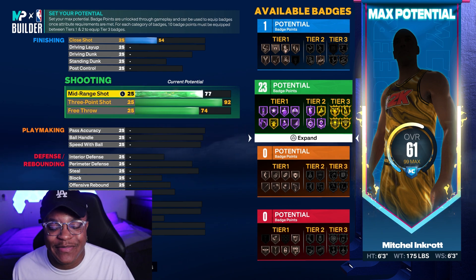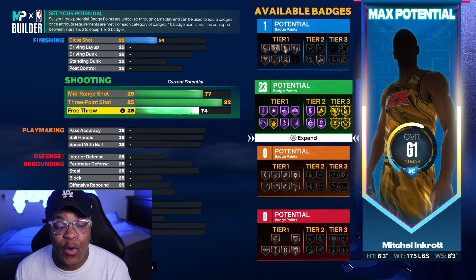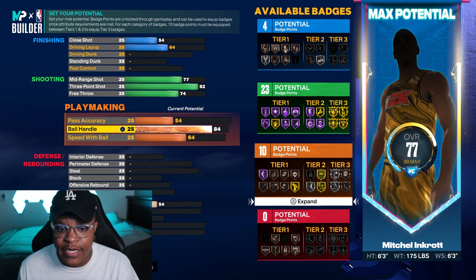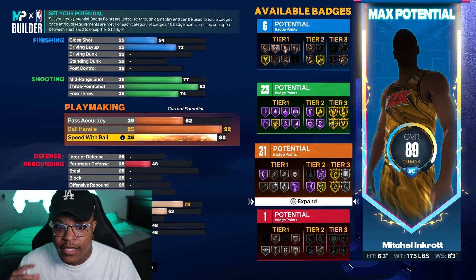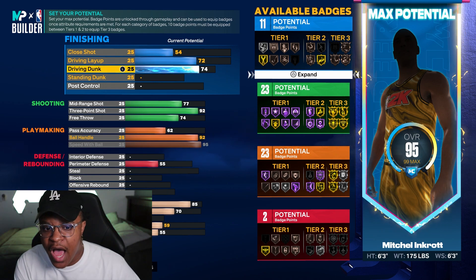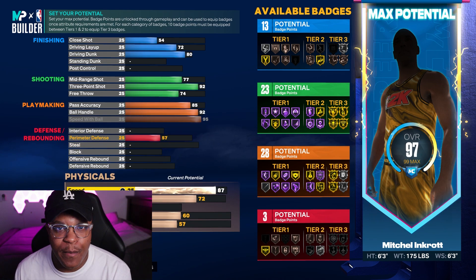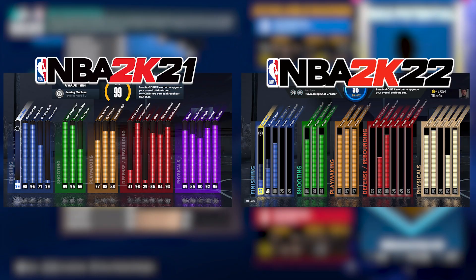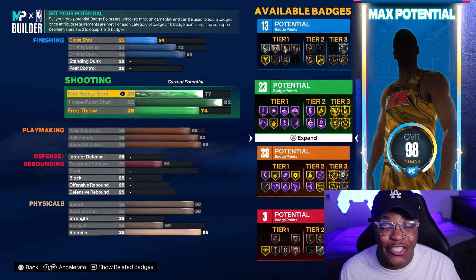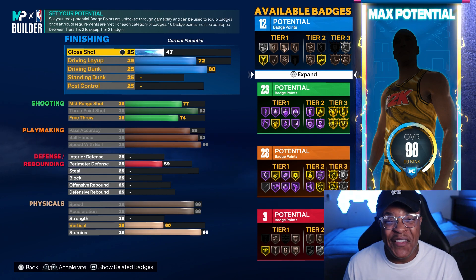Don't worry about the name right there — we'll explain that in another video. So as you can see, I went with a 92 three-pointer with this build. This is my second build that I ended up creating. As you're going through the builder, if you put up your ball handle, your driving layup, your speed, your acceleration — all that stuff is just flying up. You can't have three areas where your player is super overpowered like you could in 2K21 or 2K22. We got an 80 driving dunk for quick drops, plus more dunk packaging, and a 95 stamina. The defense is definitely lacking.